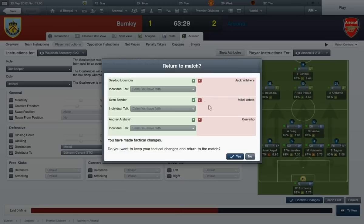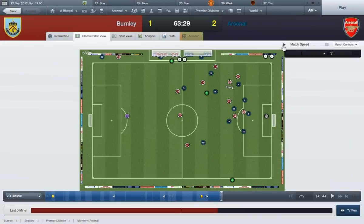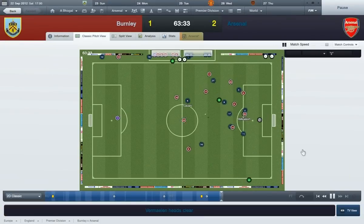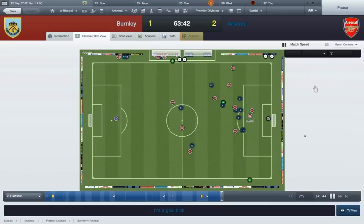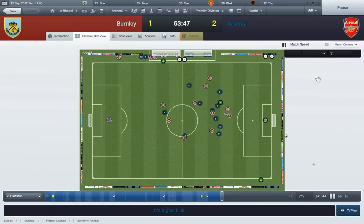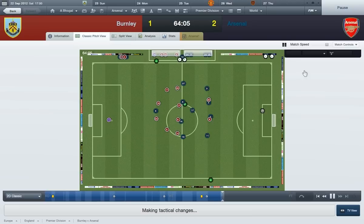Hey guys, welcome back. These are the changes: Jack Wilshere is off for Doombia, who's now on the left-hand side. Sven Bender is on for Arteta, who's now in the 4-2-3-1 formation, helping Song defend. Charvin is on for Jovino on the right-hand side. Van Persie is playing in behind Cavani, who is now a poacher. Hopefully we'll play a little bit better and retain possession a little bit better as well.